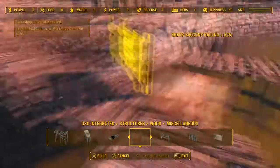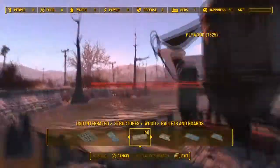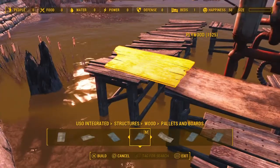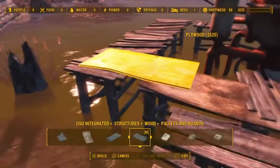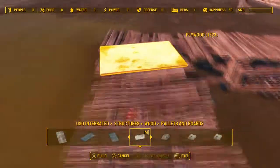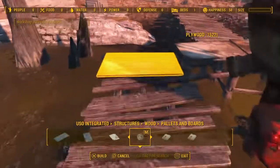I'm trying to do this first clip all in one go, so that's why I'm gonna leave in that cough. Right here I'm placing down plywood, because plywood just adds some diversity to the texture of the floor — we just don't stick with the regular shack bridges anymore, as Bethesda likes to call them, because it just adds more diversity to have the other stuff.